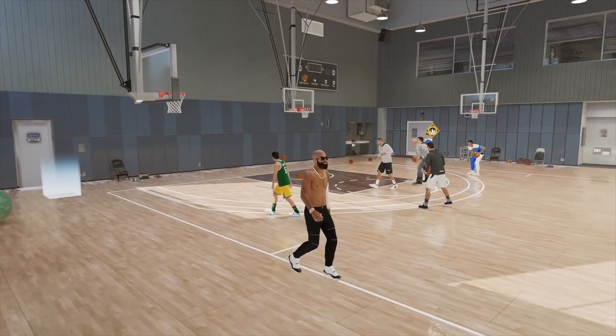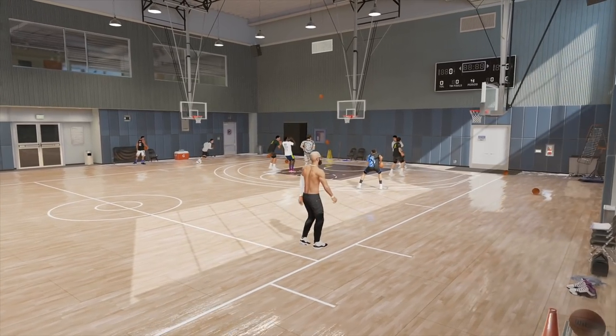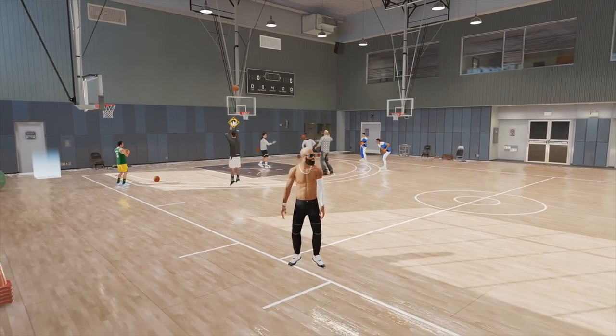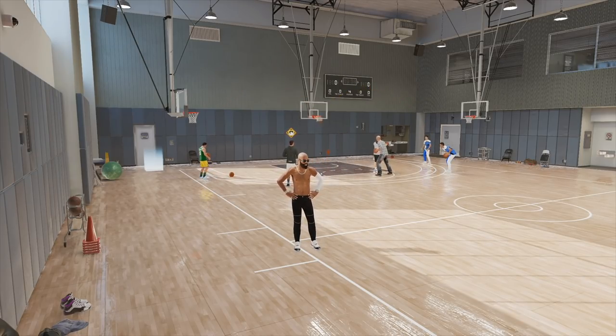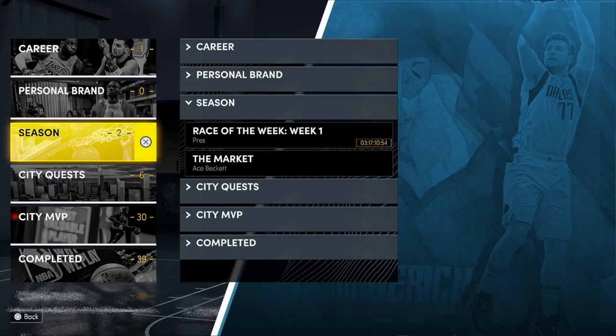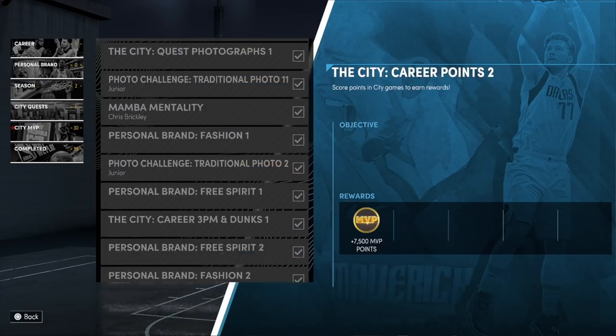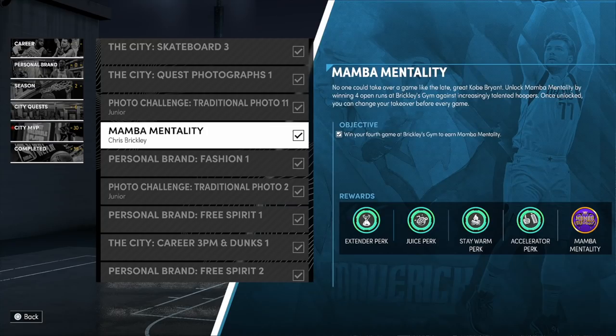I want to tell you guys about the Mama Mentality badge. I ended up doing this Mama Mentality badge before I got out of the G League. Let me show you guys the quest. There we go — Mama Mentality badge: win your fourth game at Brickley's Gym to earn Mama Mentality. You get the Extender perk, the Juice perk, Stay Warm perk, Accelerator perk, and Mama Mentality.